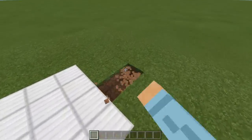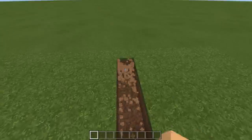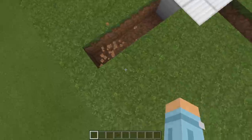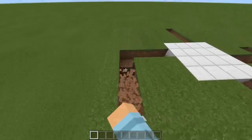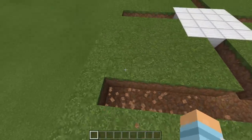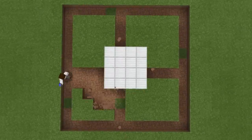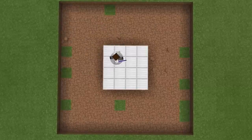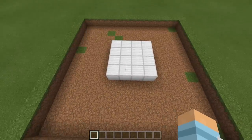And then four blocks from the right, four blocks from the top, and four blocks from the left. Basically make a square all like this, matching up the edges all along. And of course, it's even better if you can get someone else to do it. So now you should have a 12 by 12 area.